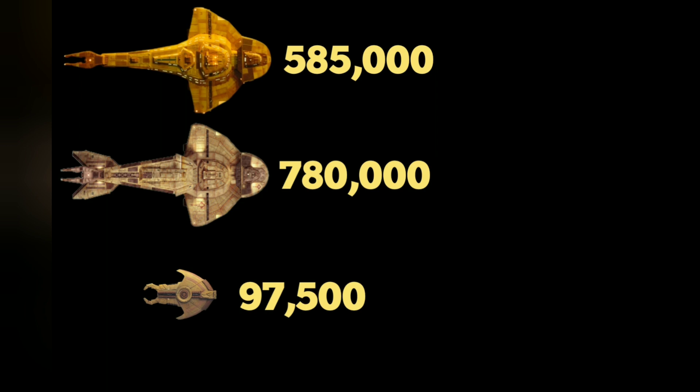So we look at the big gun of the Galor, and it looks like it can deliver 585 TW of damage. And the Keldon class looks like it can deliver 780,000 TW of damage. And the little Hideki is only bringing 97,500 TW of damage. So that's pretty interesting — we can see that the Hideki is far behind its counterparts.